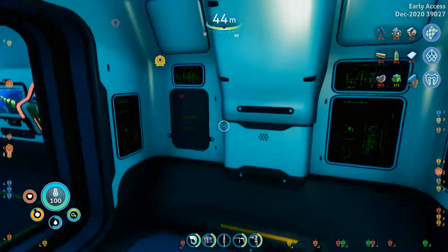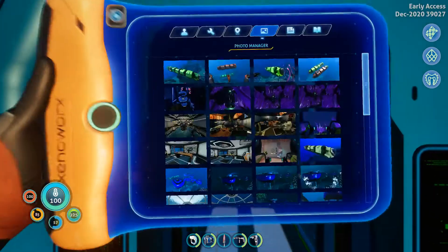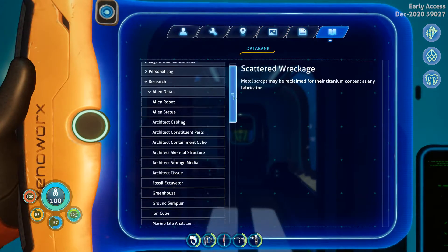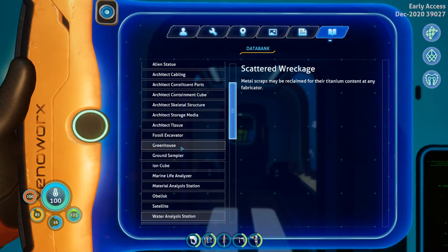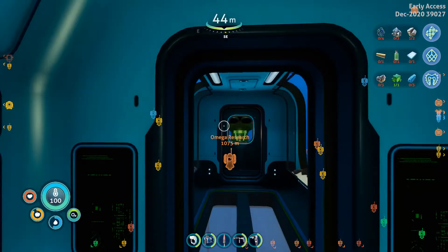This is the teleporter — transporter, whatever you call it. To get that, you need to get a lot of alien data. The last thing I needed was the alien greenhouse, which was in the ice spires region. There were a couple of other things I was needing, but that was the very last one I needed to unlock it.